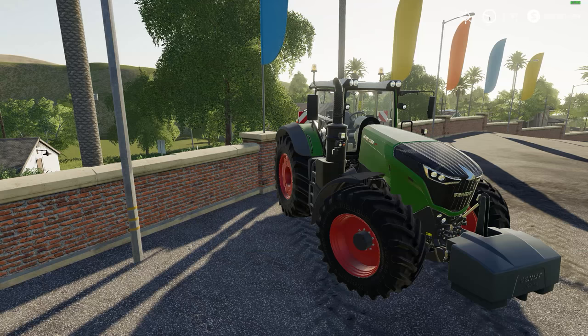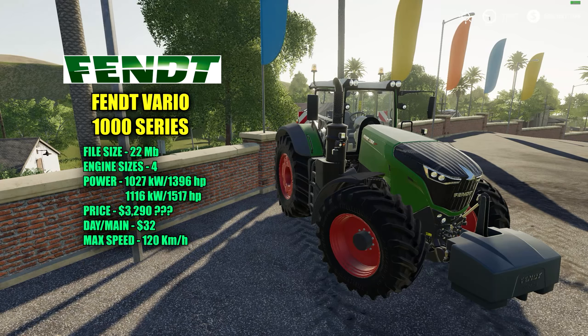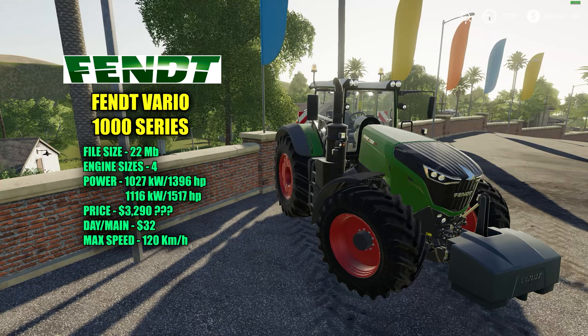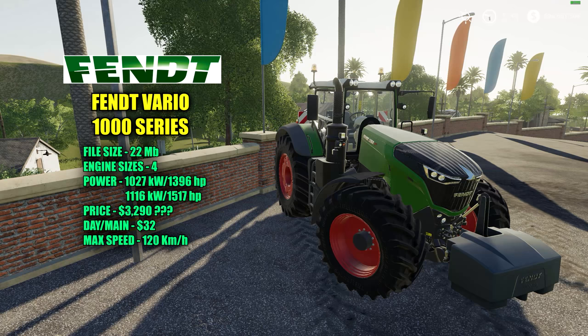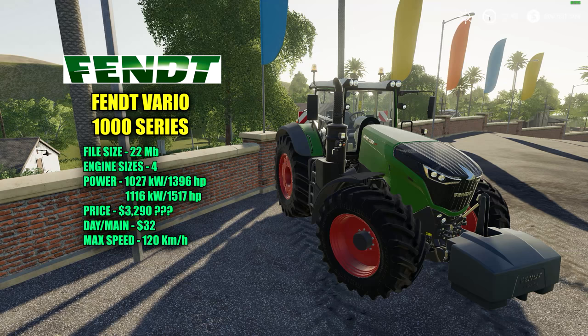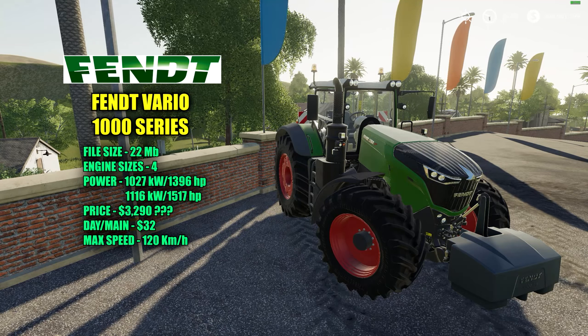This monster is the Fendt Vario 1000 series — I have the 1050 here. There are four different engine sizes starting at 1027 kilowatts and 1396 horsepower, all the way up to 1116 kilowatts and 1517 horsepower. That's exactly 1000 horsepower more than the biggest vanilla version. Price in the shop is $3,290 — that's pretty unrealistic, maybe they'll fix that in an update. Maintenance fee is $32 a day with a max speed of 120 kilometers per hour.